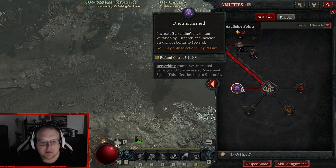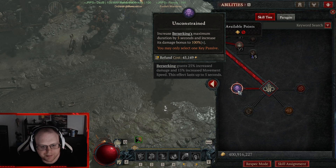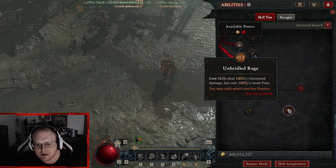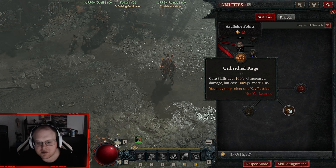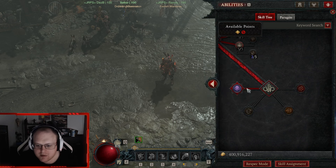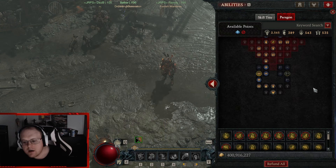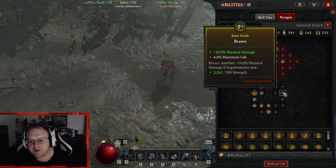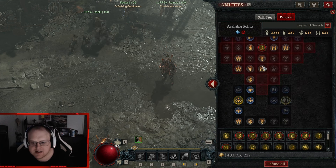Wallop is important because in my version of the build you're using your two-hand mace, and they're always vulnerable because of Exploit — we'll talk about that. Finally the key capstone: Unconstrained. This makes Berserking last up to 10 seconds, though you're always getting Berserking anyway. The important thing is you get 100% more damage effectiveness from Berserking — it essentially doubles the damage bonus.